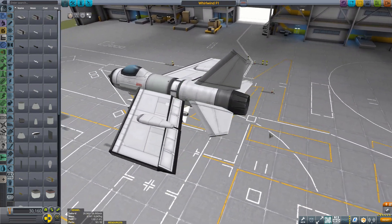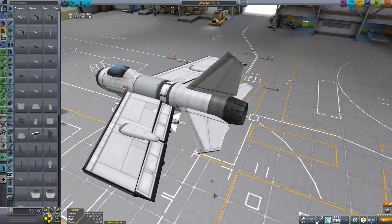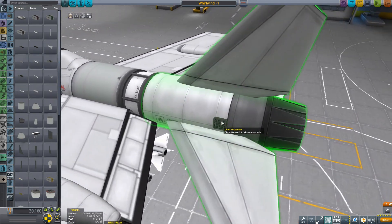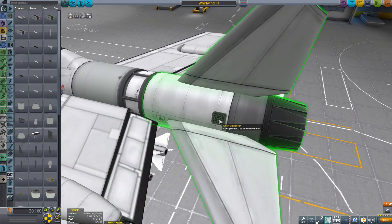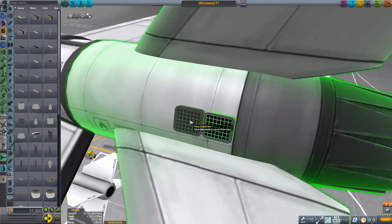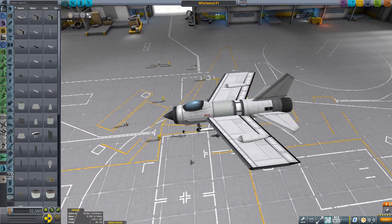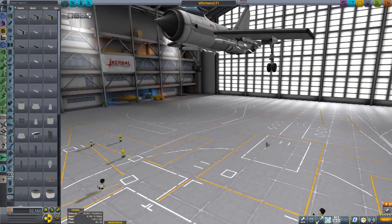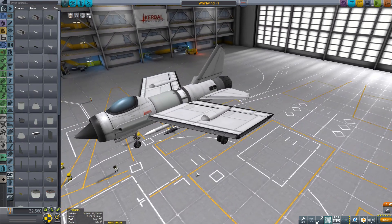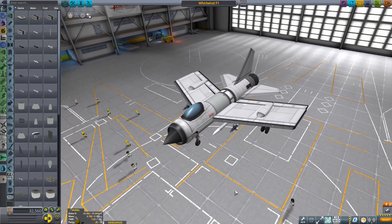Also, we're going to need some defences for our aircraft seeing as its opponents are also going to have missiles. So I'm going to take some chaff dispensers — symmetry still on, so I'm just going to put one either side. And I'm going to put a pair of flare dispensers there as well. Lovely stuff. You can set them up with hotkeys if you want to fly it yourself, but we're going to be putting this into an autopilot battle in a second. And I think that's everything — we have our heat seekers, our radar-guided missiles, our radar to guide them, and our defences in the form of chaff and flare dispensers.